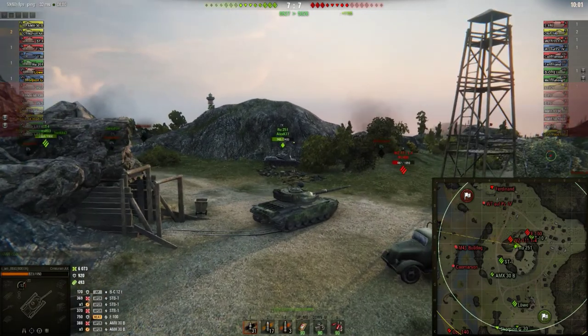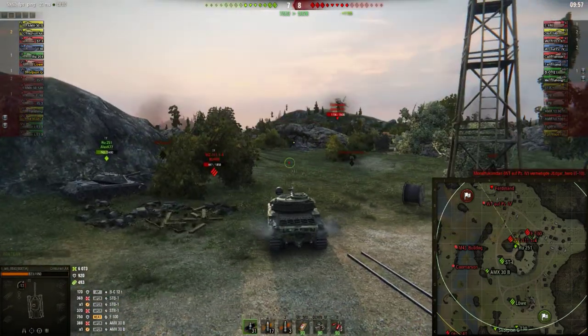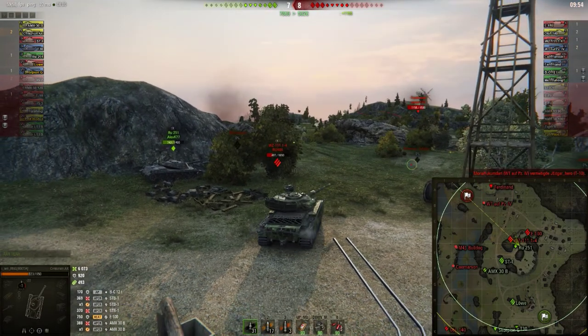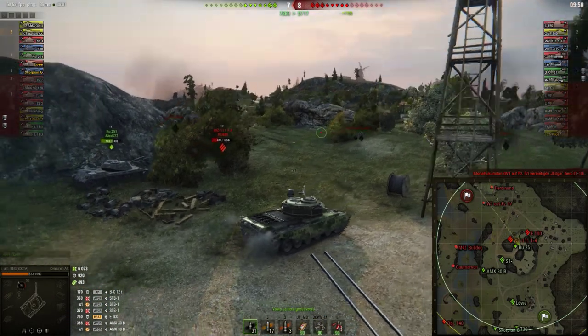When we look at this battle, there's one thing we can say: IMRNG isn't camping at all. He moves swiftly on that hill and almost every shot is a good penetration. Of course he has some help from his gun, which can penetrate 268 millimeters of armor and does an average of 390 damage per shot.